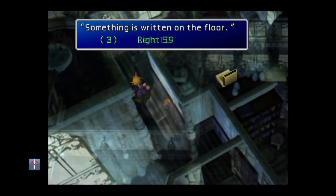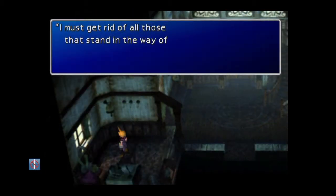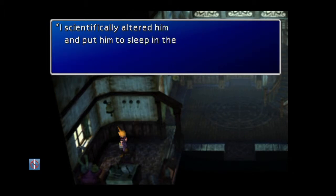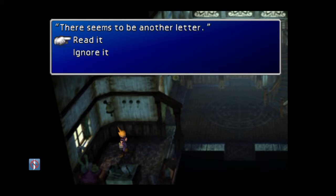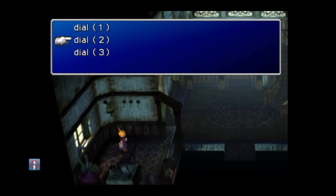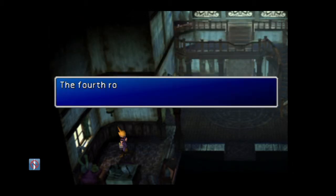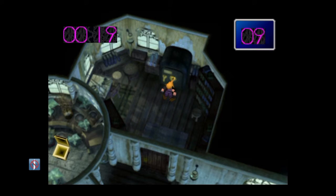The third one is in a hallway, and the fourth and final one is actually sort of a trick. There's a room to your left as soon as you come in that gives you hints to where all the numbers are, but it only shows hints for three numbers. When you read it, you can select that there's actually four. It turns out the fourth one is written in invisible ink.